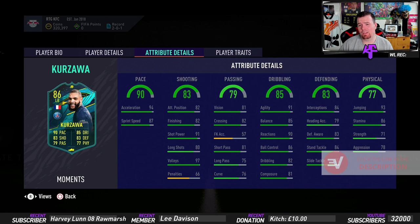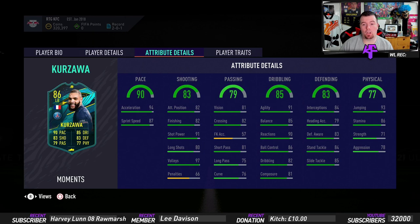Vision of 81, crossing of 82, free kick accuracy is naff, short passing of 81, long passing of 75, curve of 76 - not amazing but not terrible. Agility 91, balance 85 - really good. Reactions of 90 - really good. Ball control of 86, dribbling of 82, composure of 81 - again, not bad.